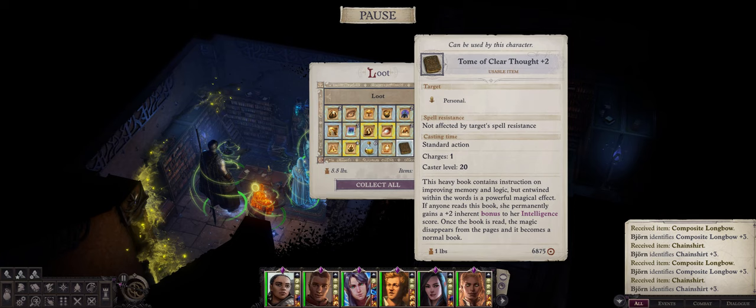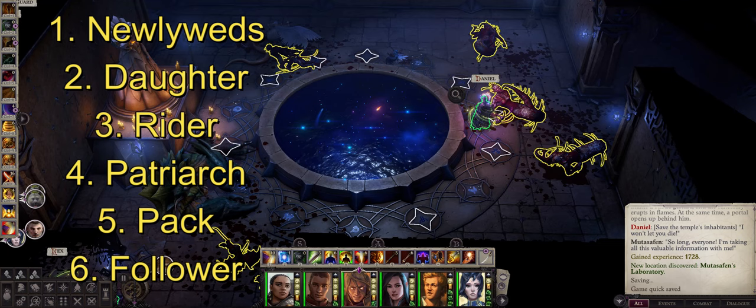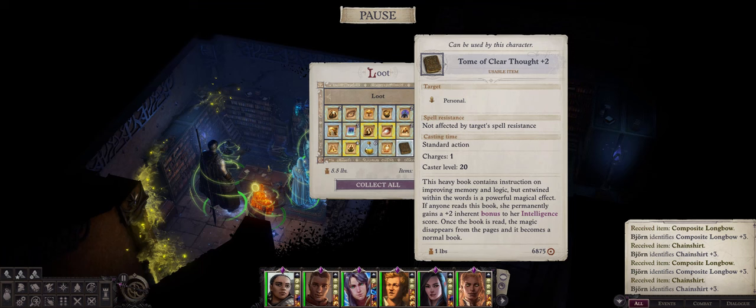The last tome you can get in the game is the Tome of Clear Thought +2, for a +2 inherent bonus to Intelligence. To find this tome, head to the Poluras Fall area and solve the Constellation puzzle in the central part of the map. To solve it, simply click on the Constellations in this order: 1. Newlyweds, 2. Daughter, 3. Rider, 4. Patriarch, 5. Peck, and lastly the Follower. This will unlock a door to the left where you'll find the tome inside a chest.